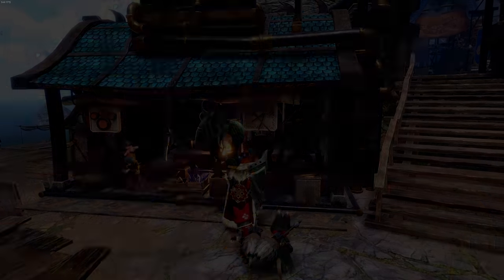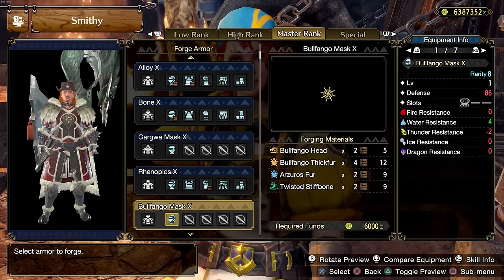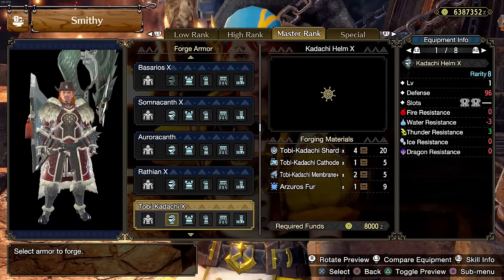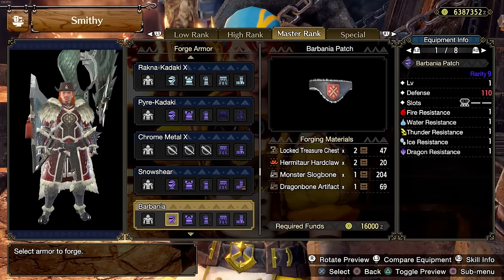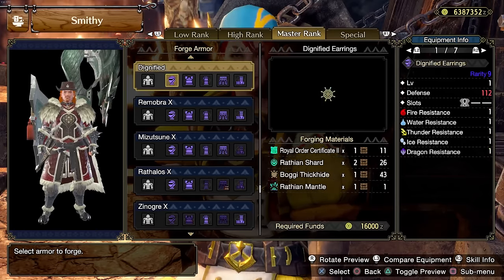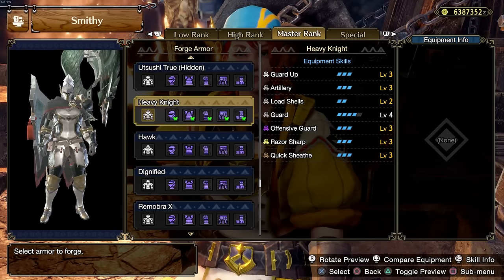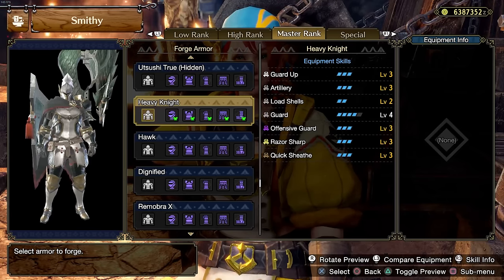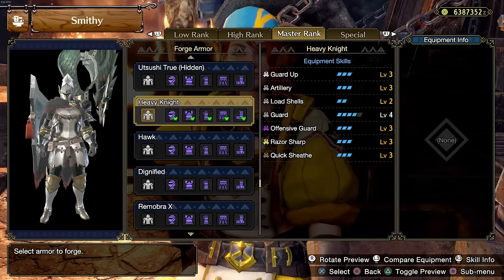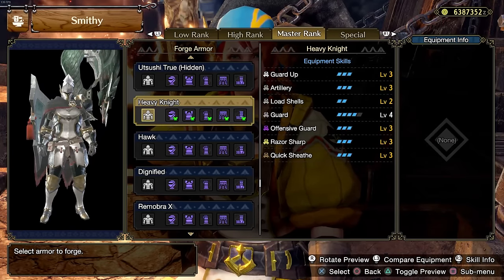The other thing is: craft yourself a mixed set. Now I know a lot of people are going to be like, oh, I just want to grab a full set. And that is a viable strategy, particularly because there are a lot of full sets in Monster Hunter Rise Sunbreak that are quite viable. For instance, in my case, we have the Heavy Knight here — this is a very good set for gunlance. You can just craft this set and you'll be pretty much sorted for most abilities. You'd probably want to slot in a little bit of Evade Extender to really round the build out, but overall this is an excellent set.